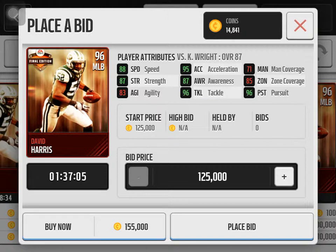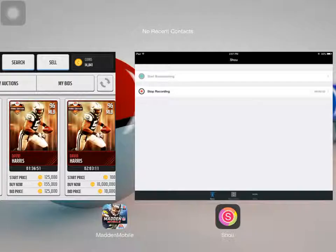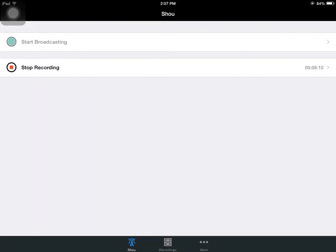I think this card is pretty good if you want a good tackler and pursuer — very decent. And that's the master of the set, David Harris. Don't forget to like, comment, subscribe, and share this video. I'll be back next time with another Madden Mobile video — the Master out, see ya!